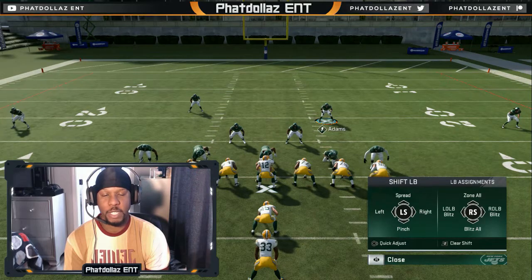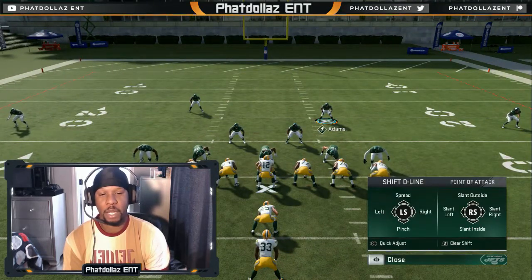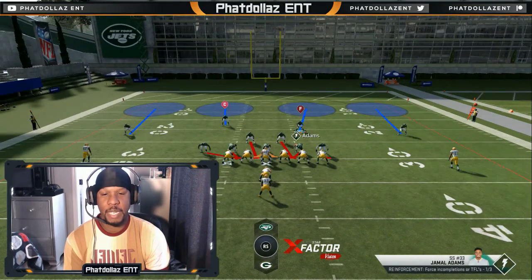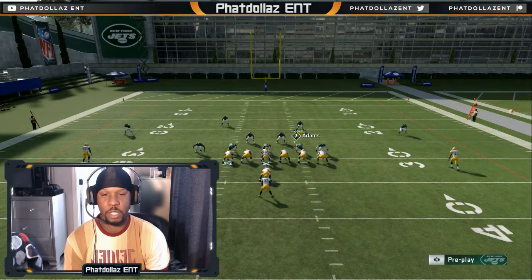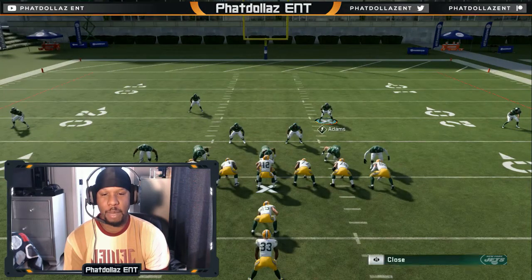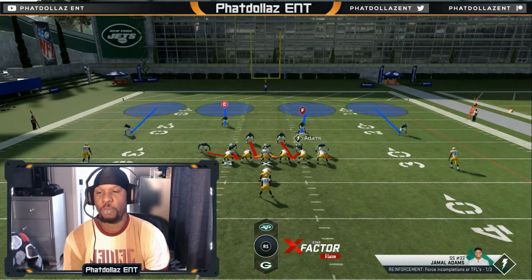Right D-pad then right stick down to blitz all linebackers, left D-pad then right stick down to slant inside. It'll look like this. So to reset the play: base align, blitz all linebackers, crash D-line down — that's what it'll look like.